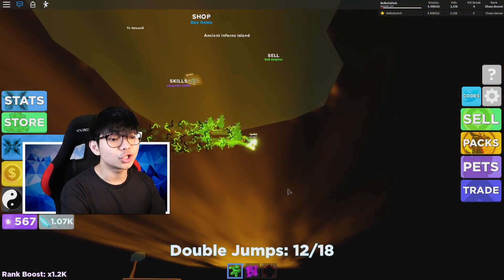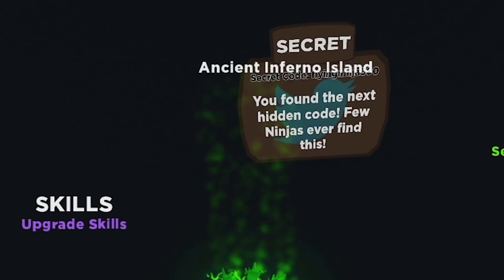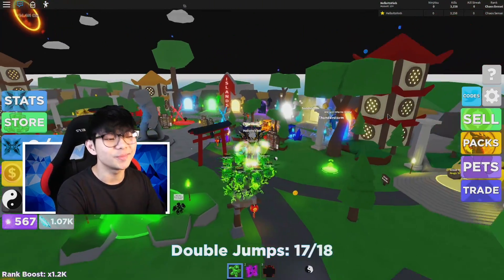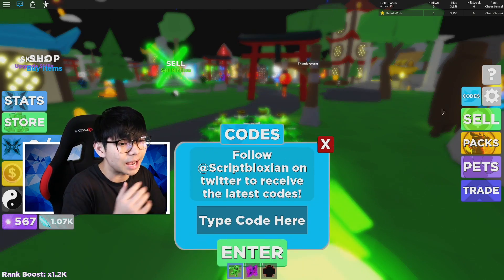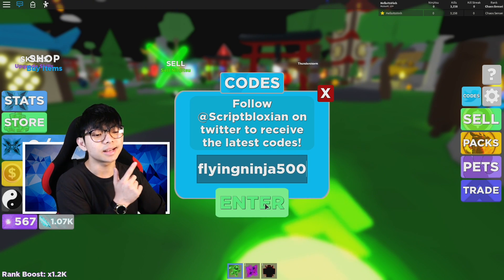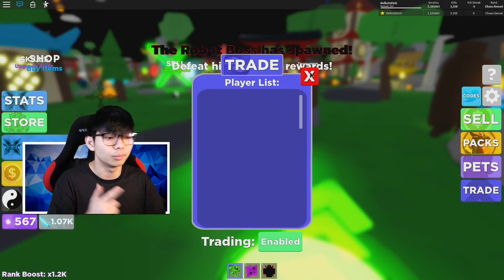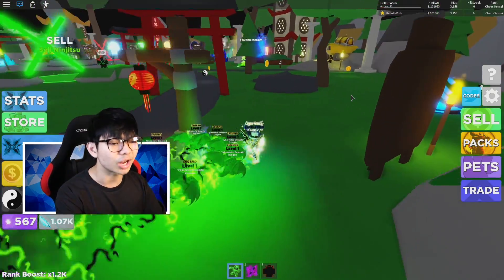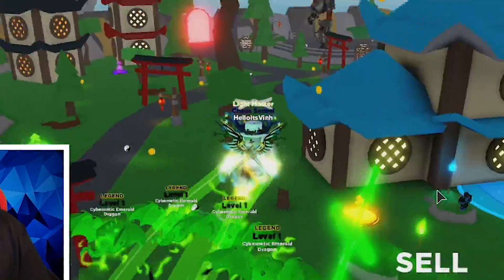If you guys go over to the Asian Inferno Island, you can see there is another one on the bottom — it's Flying Ninja 500. Flying Ninja 500 is going to be another secret code that not a lot of you guys noticed because it's on the bottom of the island. Enter Flying Ninja 500 and you should get a lot of chi too. I think this is a multiplier chi, so if you have a high multiplier you should get a ton of chi, which you can use to open some pets and get more coins — really cool, one of the best codes in the game right now.